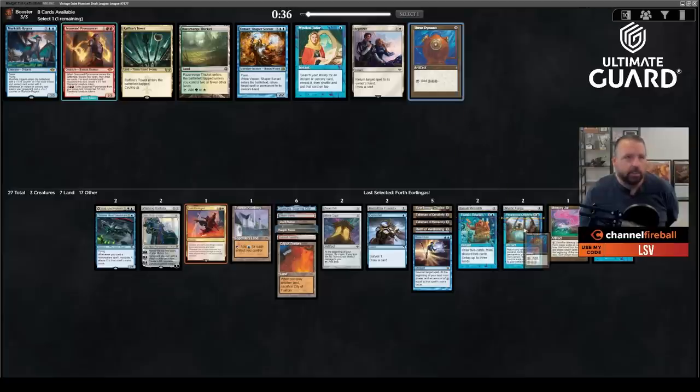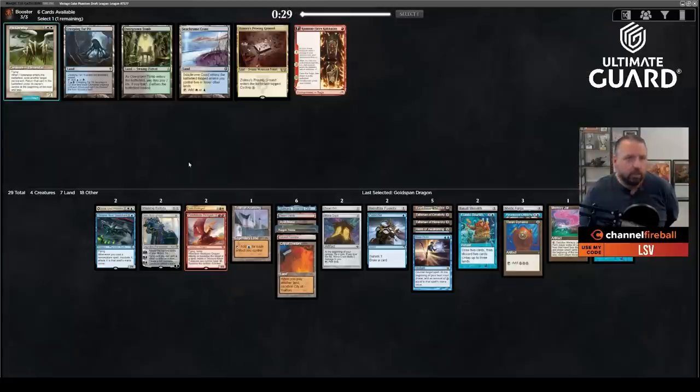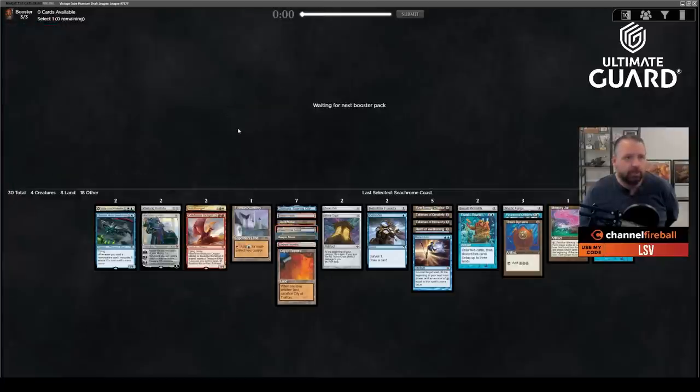In this pack we've got Helm of Awakening and Gitaxian Probe. I want the Helm a lot more than the Probe — the more non-artifacts you play, the more it messes up your Mystic Forge, so there's no real reason to take the Probe. No artifacts in this pack either — at least Frantic Search untaps Academy. Sensei's Divining Top I would take over basically anything at this point. Foundry Inspector is already gone — that was one I wanted. Do I want Talisman or Simic Akroan? I think I just want Talisman — two-drop artifacts are better with Paradoxical Outcome, especially with Helm. I already have a bunch of good four-mana plays. There's an Ulubog there which I wouldn't mind.